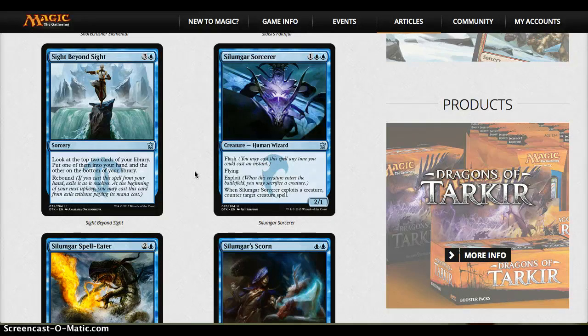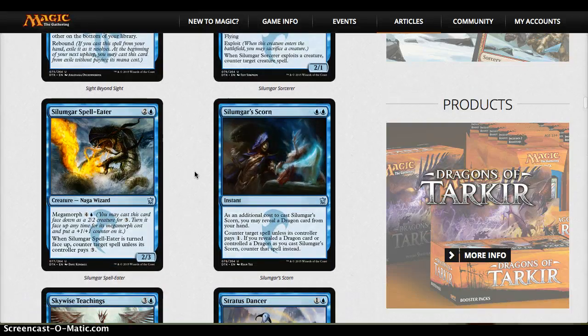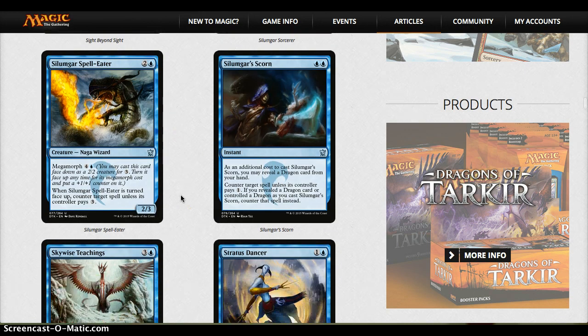Silumgar Sorcerer — I like that it has flash and flying and can exploit. You can play it during your opponent's turn, and if you exploit, you can counter a creature spell. Very flexible and very playable as a counterspell. Silumgar Spell-Eater is a decent counterspell — a 3/4 with Megamorph — but Megamorph is really the only reason to consider running it; otherwise it's average. Silumgar's Scorn is a very viable counterspell in this format; if you're running dragons with blue, definitely consider it.